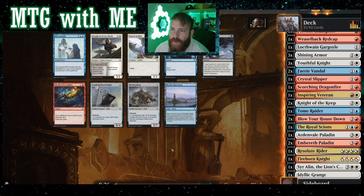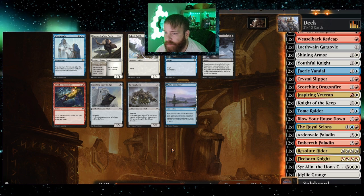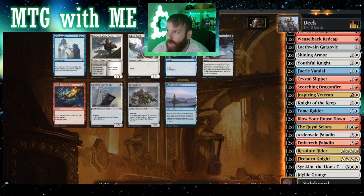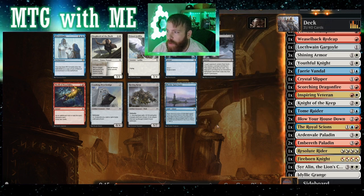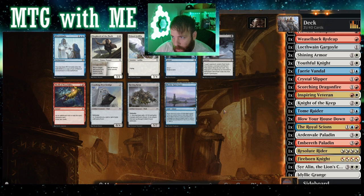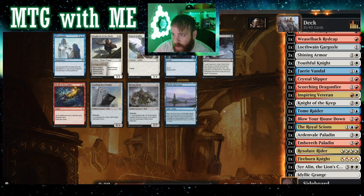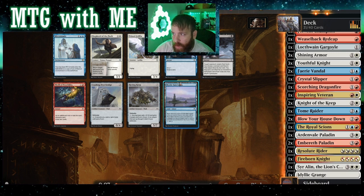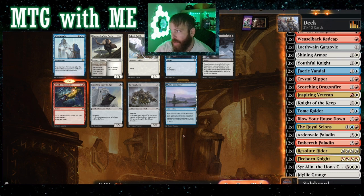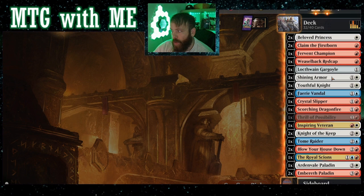You may have a mirror — ETB as a copy of any artifact or enchantment. No wonder that came back around. Thrill of Possibility could be helpful. We need draw. We either do Opt or Possibility, and I think Possibility is better so that we keep our early game Boros — just a little bit of island in there, because we're mainly plains and a little mountain action.